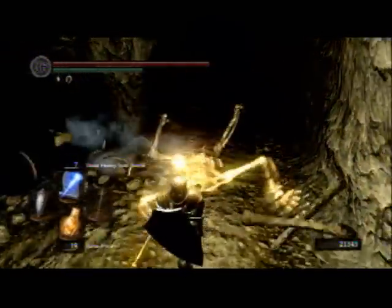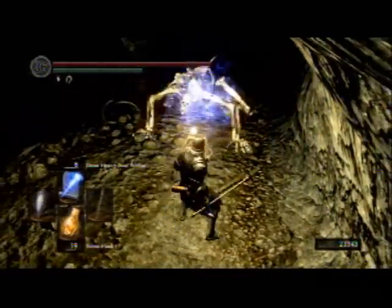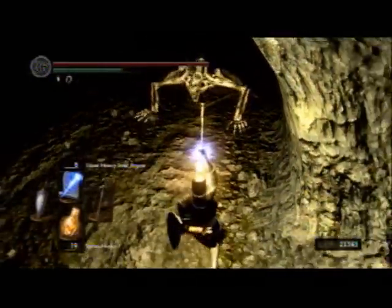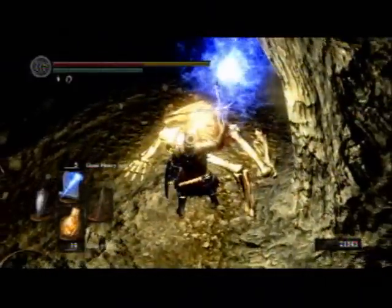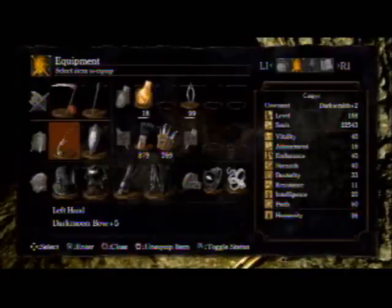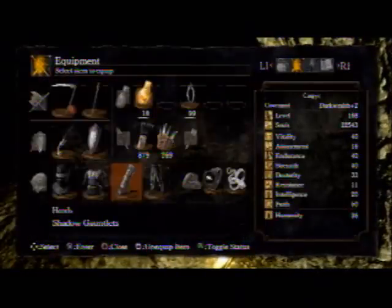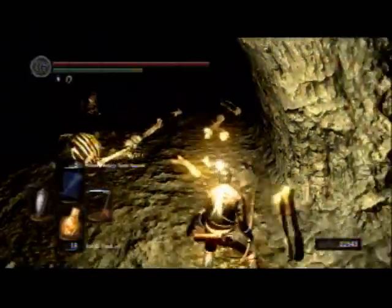I like to use sorcery just to give me some distance. I like to switch back to the shadow, because now you can basically run by everything else that's going to be coming at you here.